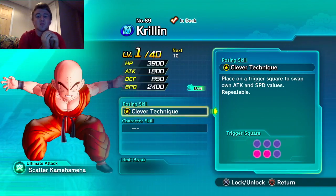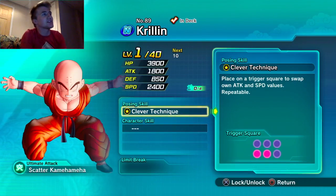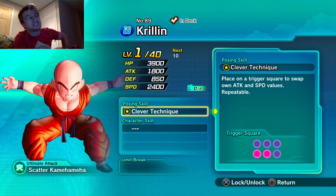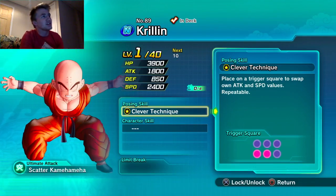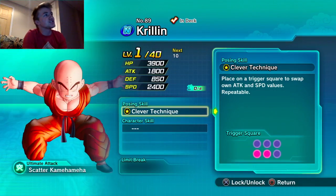You can put whoever you want on this team to make this man work and patch any gaps you'd like. His posing skill is Clever Technique — placed on a trigger square plus, it swaps own attack and speed values, repeatable. His trigger squares are the back left and the back middle.